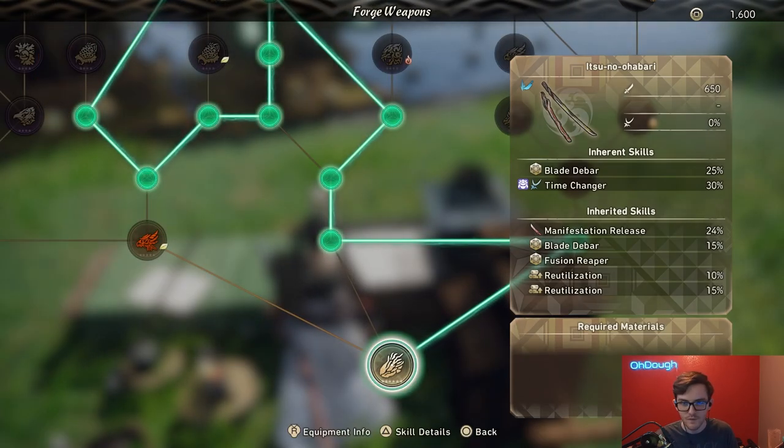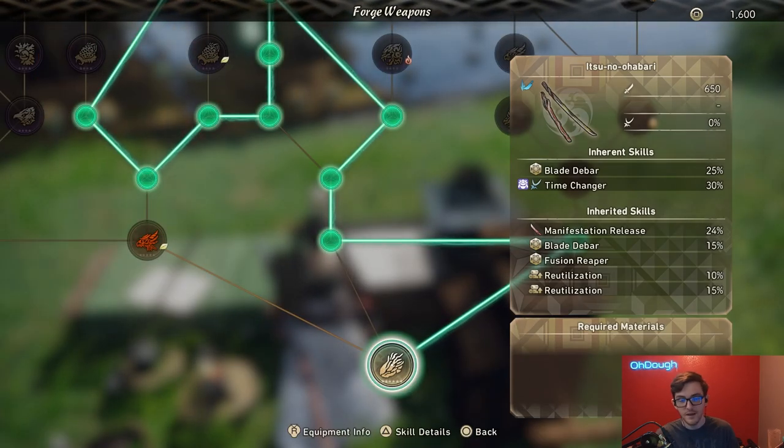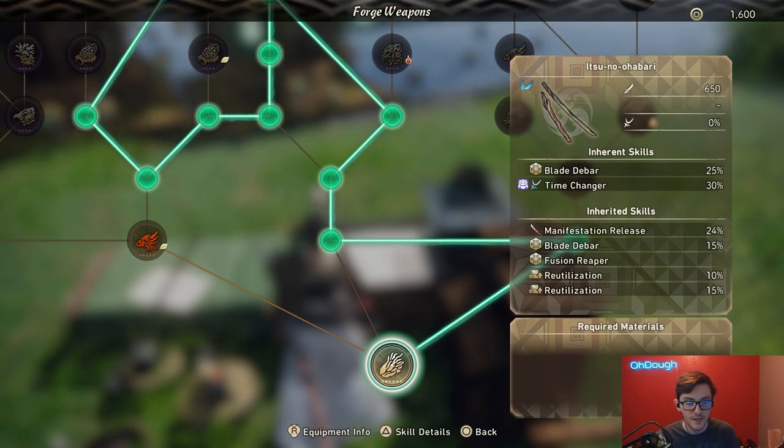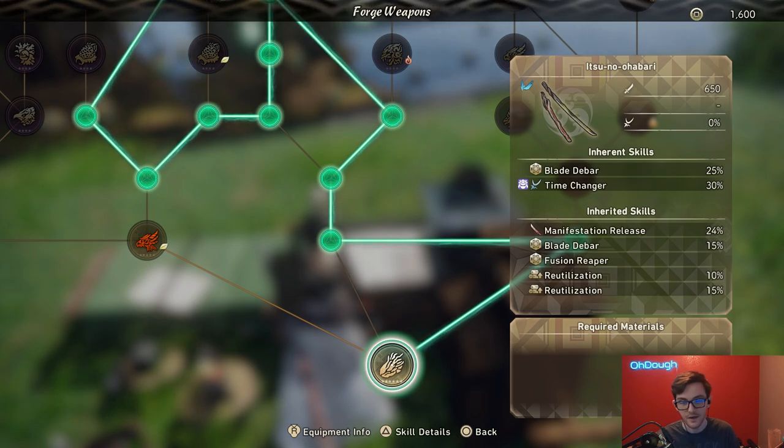The weapon looks like this. You got Blade Debar 25%, Time Changer 30%, Manifestation Release — we ain't using that. We got Blade Debar again, Fusion Reaper Reutilization. Times two.